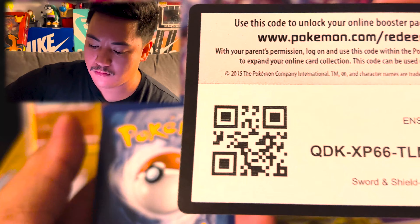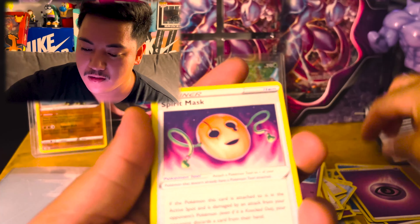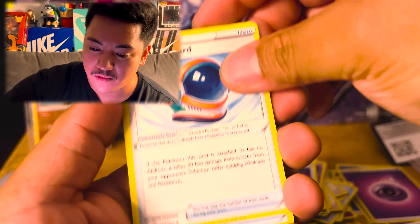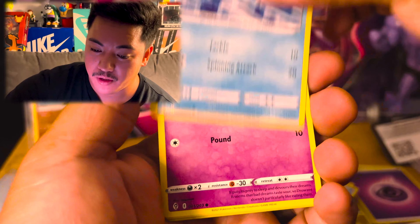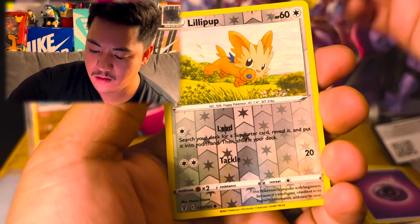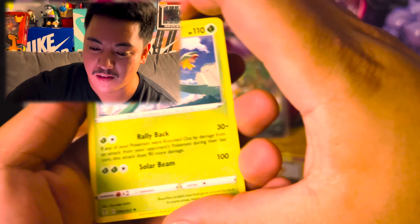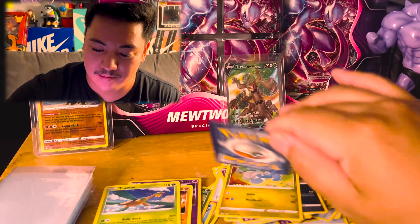Come on, give me something cool. Fire - that's some trash. Spirit Mask, Full Face Garden, Rescue Carrier, Pet Low, Bergmite, Drowsy, Scraggy, Pumpkaboo, Lilipup - and dang, no luck dude. Tropius non-hollow rare - dang, we got it rough.